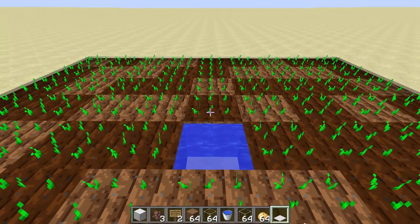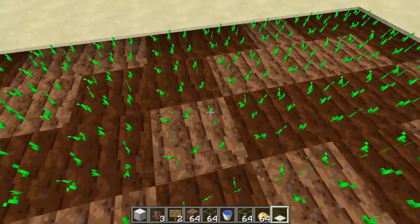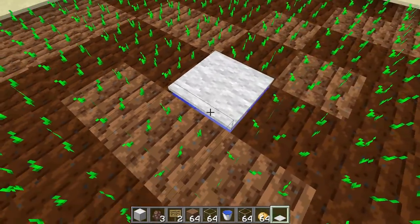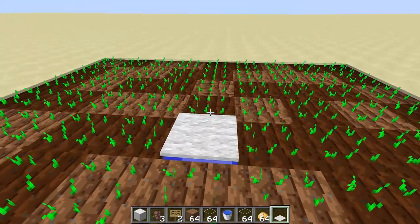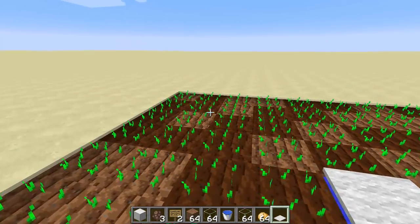To cover the water source, take your carpet and place it by looking at the hit box on the side of the seeds — you can place carpet against that, covering the water source so you can walk right across. With a lily pad you can just set it right on top of the water. If you're using carpet, look for that side hit box of the seeds.